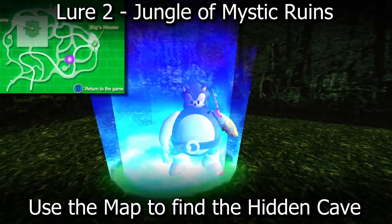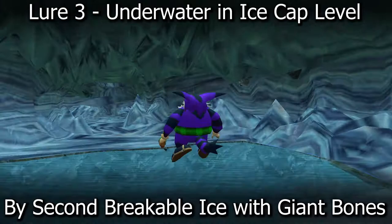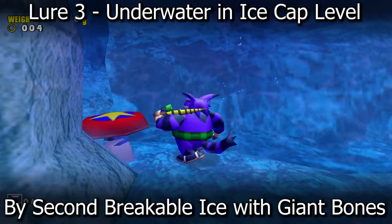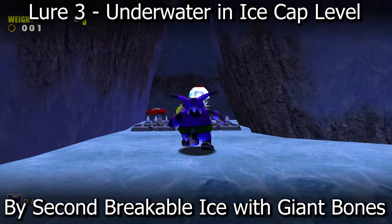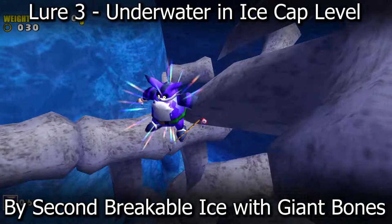Lure number three is in the Ice Cap level. Exit the jungle and return to Mystic Ruins, then enter this cave and you'll be in the Ice Cap zone. Break the ice and go underwater, swim through the hallway, turn left, and there should be a spring. Jump on it to reach the top of the ice platform. Look for the spikes, jump over onto the springs to the left, make your way up to the second ice platform, break the ice in front of you and go underwater again — all the way to the bottom. Make your way past the giant bones and the third lure upgrade should be right next to the skull.